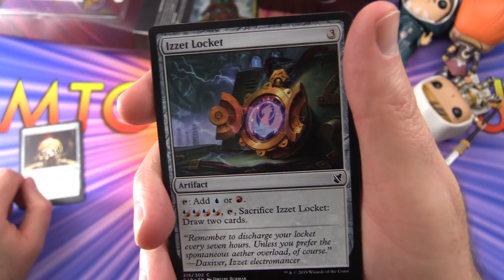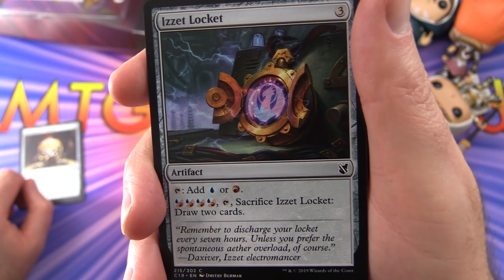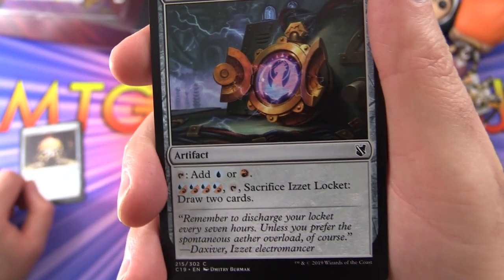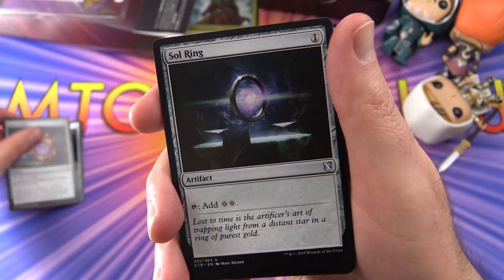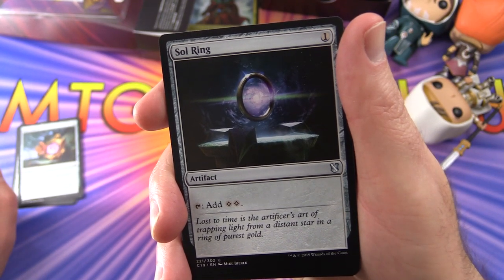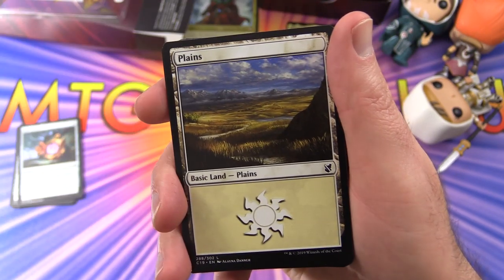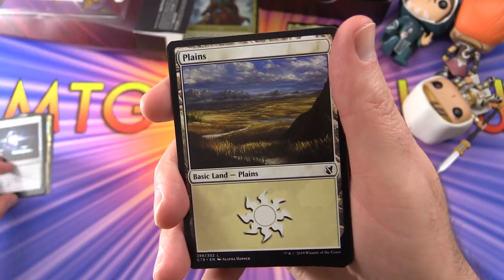We get an Izzet-style dual land that taps for blue or red, and if you pay four blue or red mana in any combination, tap and sacrifice it to draw two cards. And of course, how could we forget the Sol Ring — artifact for one, tap to add two colourless mana.